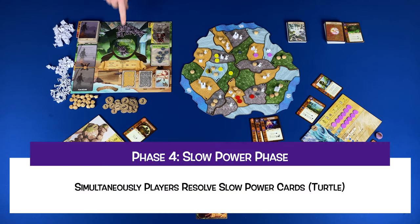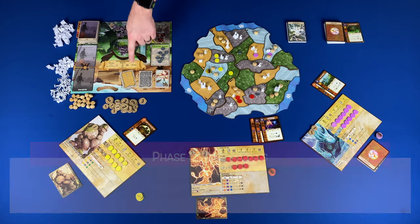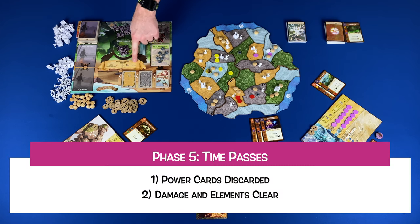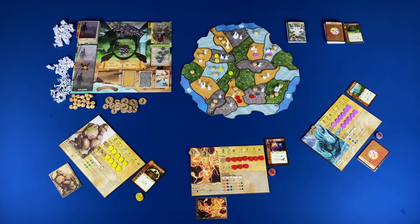Then we move to phase four: slow power phase. These are indicated with the turtle symbol, and players would resolve their slow powers. Then we move to phase five: time passes. This is carried out in two steps. Step one: power cards are discarded — players discard the power cards used to their discard area. Step two: damage and elements clear. The elements would go away, damage would go away, and single effect tokens are removed.